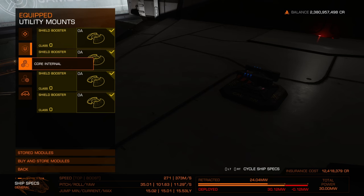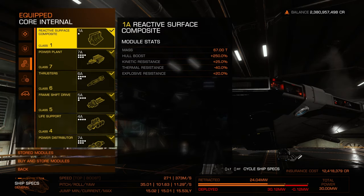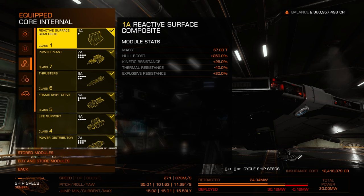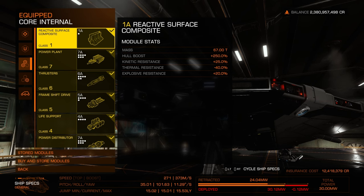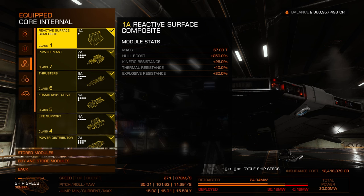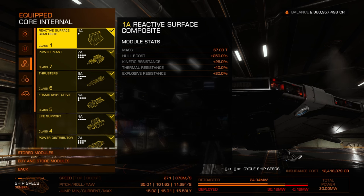Going down from the utility mounts to the core internals, I went with the reactive surface composite. It's rated 1 for this class section. It gives you a 25% kinetic resistance, thermal is negative 40%, and explosive resistance is positive 20%, which explains why I gave the shields such a high boost with the shield boosters — we need to counter that thermal penalty.